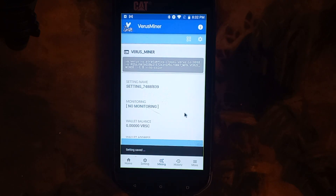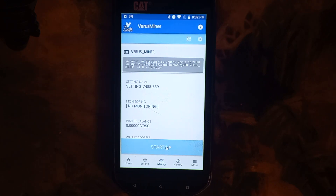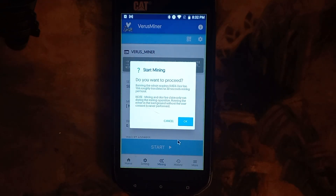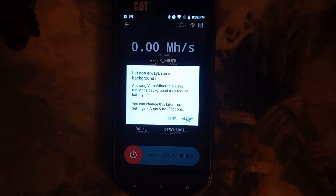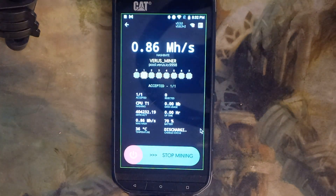Okay, don't panic. All you have to do is click Start Mining. Click okay, allow, allow. And yeah, that is how you start mining Varus. It is that simple.